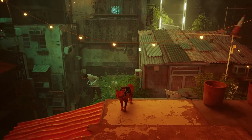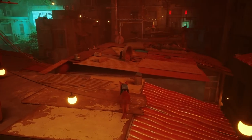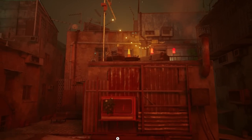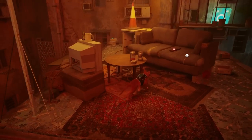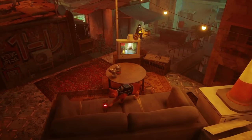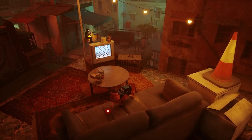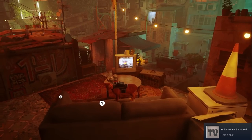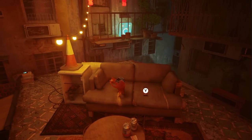For achievement hunters out there, if you head back to where we had the robot drop the paint and hop up onto this building, we're going to jump across to a little couch. If we hop up here and keep pressing this button, we're actually going to cycle through the channels on this TV. If you continue doing this enough times — about six or seven times, maybe a couple more — you'll get the 'Telly a Cat' or 'Chat' achievement.